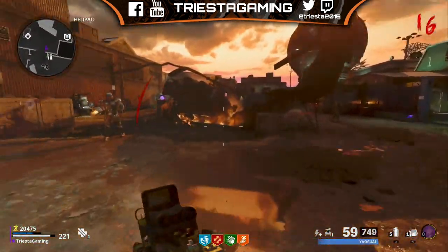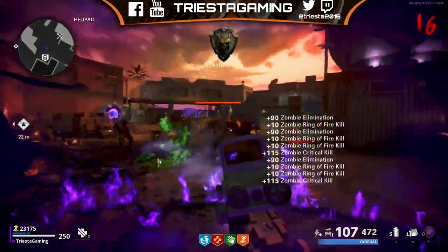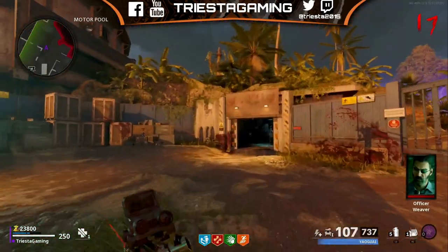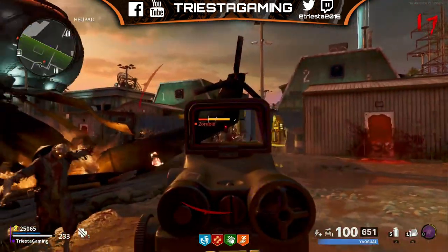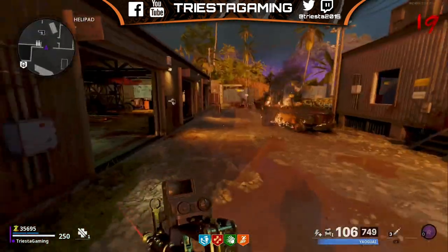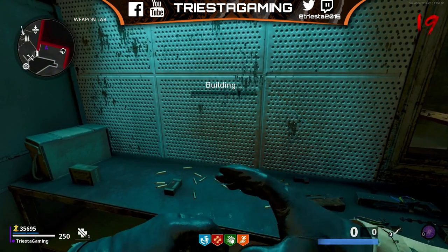The last part for the wonder weapon — you need to wait until the mangler spawns. He won't spawn until about round 15 or 16. Wait until he comes in, kill him, and he'll drop a part. You will get a quote once you pick it up, so you know you've got it — it's an uncharged power cell. Take the uncharged power cell to the charger inside the weapons lab, then run a couple of rounds — I think it's two rounds. You can do them in spawn, there's lots of room. After two rounds, head back to the weapons lab and hopefully your mag should be charged up. That's all four parts to make the wonder weapon.